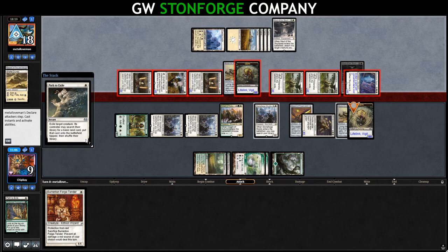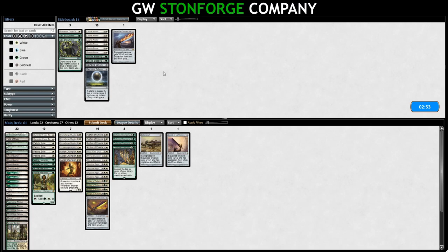Game 2 — Sword of Light and Shadow is coming in for sure. Sword of Fire and Ice could be good to help pick off some of their creatures. We can go down the Barrington Forge Tenders and run it back like that.